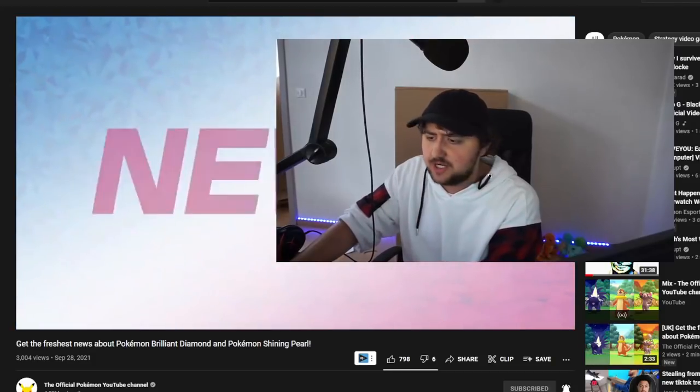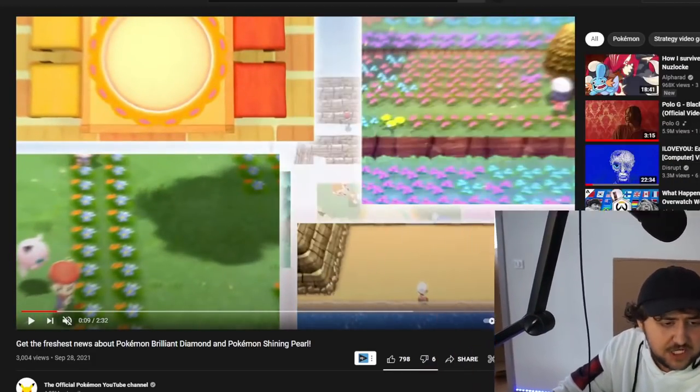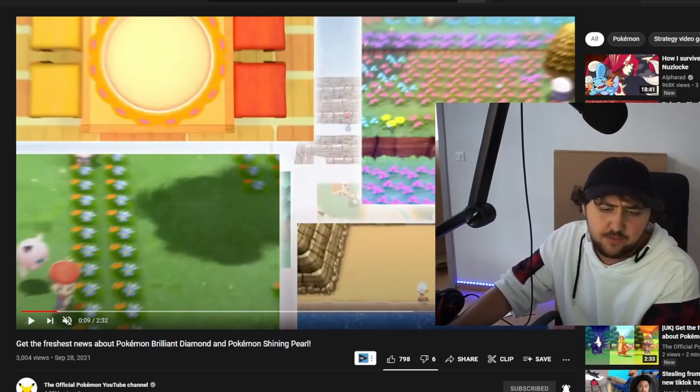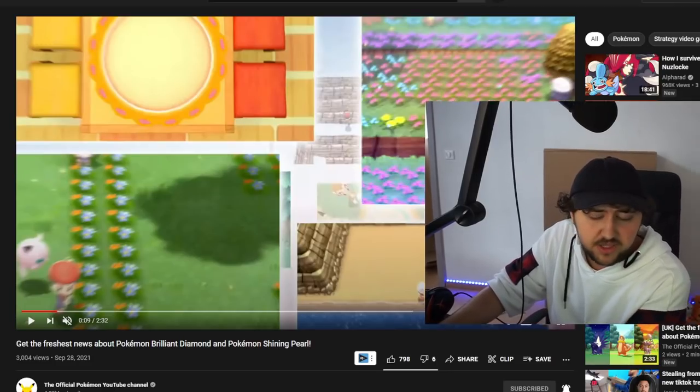It's just the logos being shown off at the start, then a transition and it says 'Just News.' Here we get some quick shots of a lot of different things: the flower area, the beach down near where the swamp gym is, and also where the Moomoo Milk thing is happening.